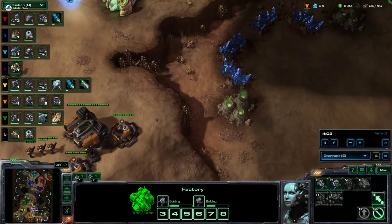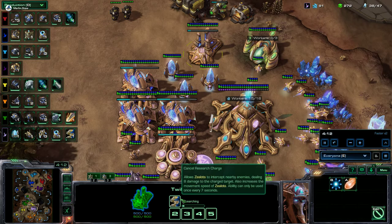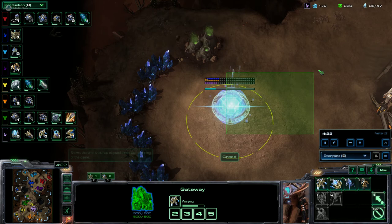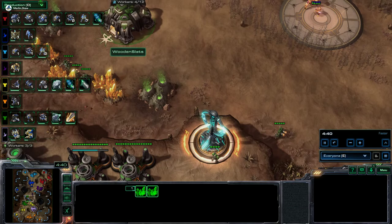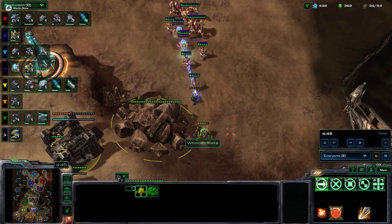Researching Charge on those Zealots, three gateways. And Creed here is doing a more aggressive expansion — look how close these bases are together. Let's slow down the game. First attack's coming in from our master player. Hopefully Dallin gets this Widow Mine down. Good job — should be enough here to defend against it.